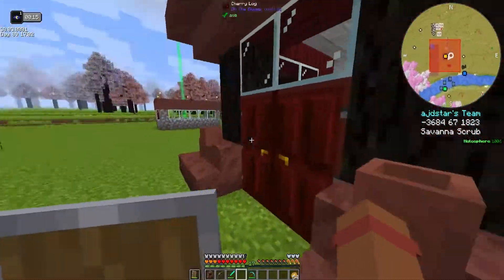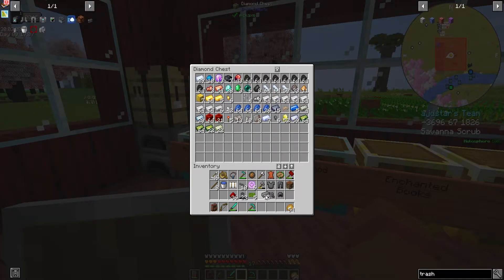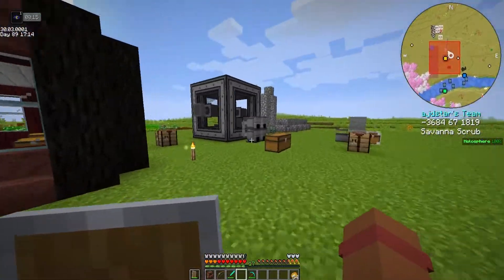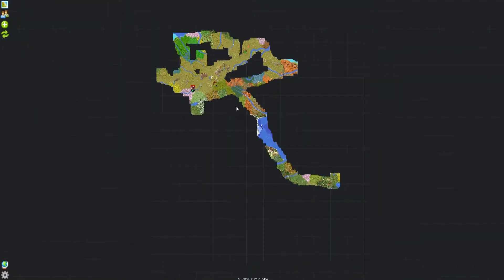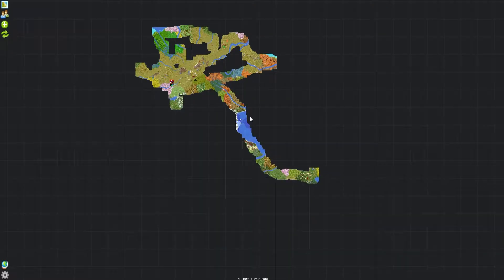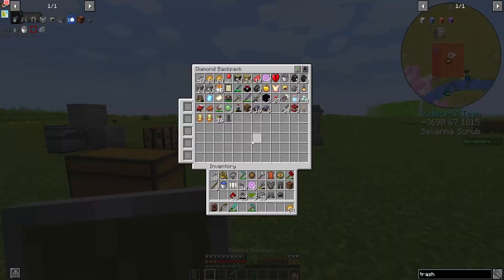I need to get some compressed iron - I have some left here. I'm also just going to throw a stack into the pressurized chamber. If you're wondering where all that iron came from - when I was exploring around, I took a trip this way. Mountains are basically full of iron and charcoal, so as I was exploring I was just going from mountain to mountain getting iron and charcoal.